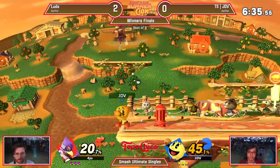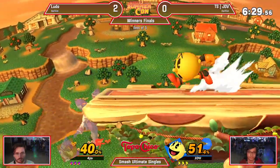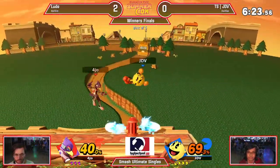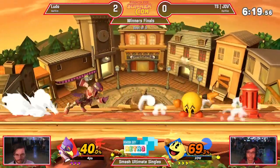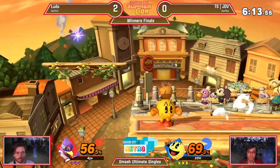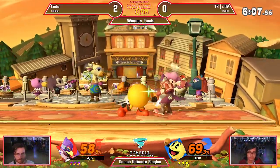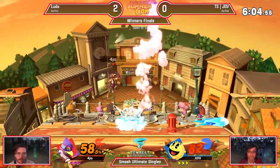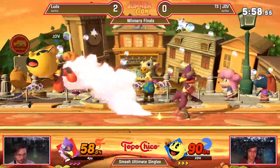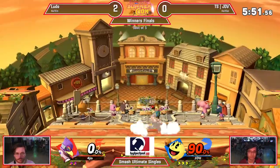There's one thing that Ludo's good at — he's able to smell these combo breaker scenarios. This is where JDV wants to be, charging those fruits, getting himself into a good position. But Ludo's just keeping the pressure on, scaring him with the potential of that hydrant getting reflected. The immediate jump back on stage — not something you see too much, especially when it's easy to snipe out. Up throw goes for a fair there — not really sure what Ludo was trying to do, but JDV gets himself back into this neutral situation, and there's the opening he needed, dying so early.